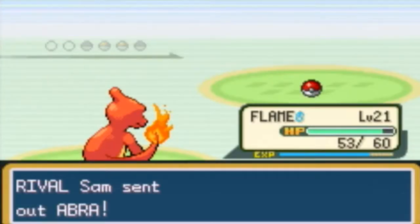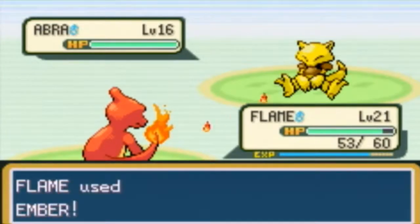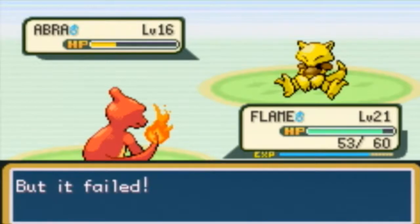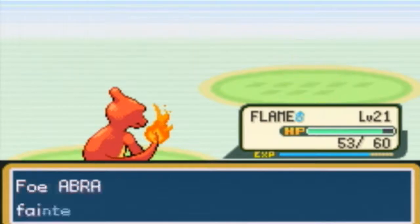Abra! I wish I'd used Spearow cause Abra only knows Teleport. Let's use some Ember on this Abra for the same type attack bonus. One more Ember should do it. Yeah, you can't Teleport in a trainer battle, silly Abra. There it is — Abra's down.